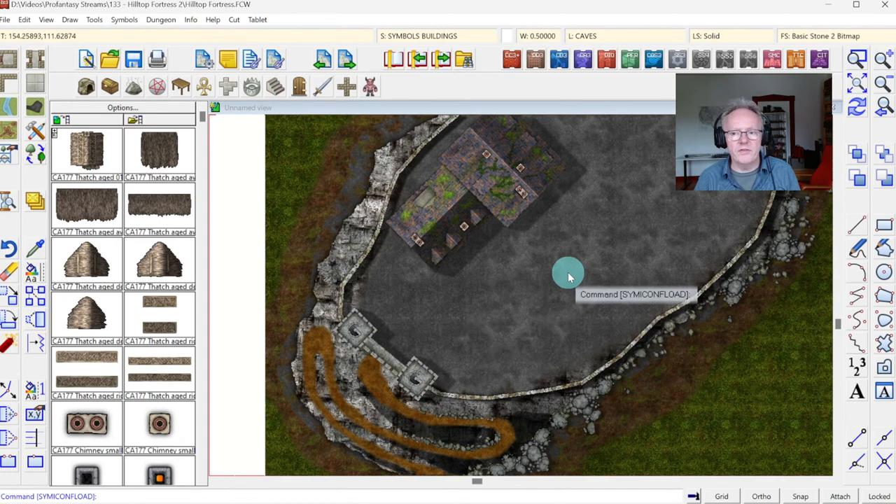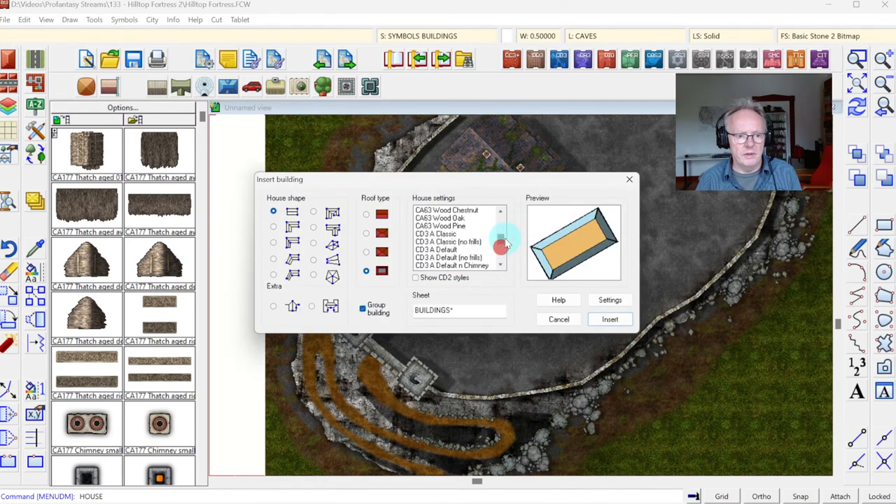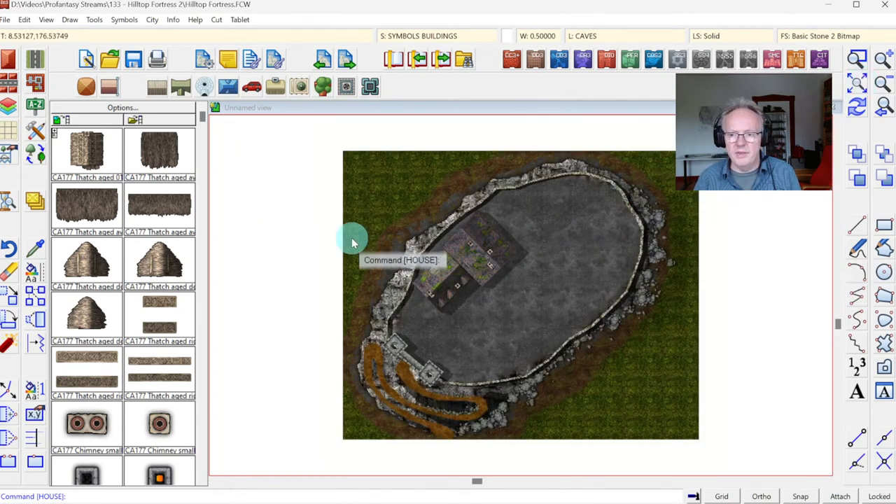If you switch to the City Designer interface, we do have the house command and our house styles from the Darklands city style — different slate roofs — but they're all black because we don't have the bitmap fills from the Darkland city style in the map yet. We've just added a symbol, not the bitmap fills. For the roofs to work correctly we need to import the bitmap fills, which will also import necessary layers and sheets, because my template is not set up to use City Designer resources.